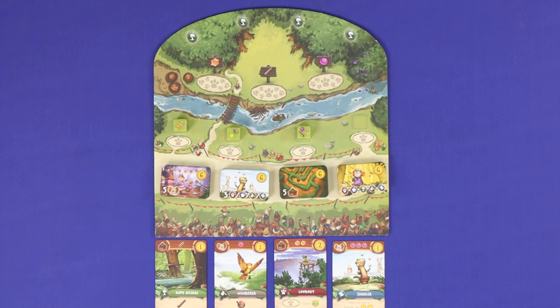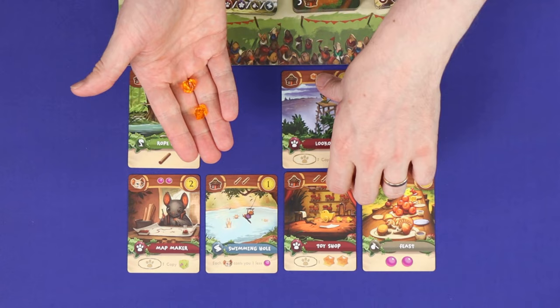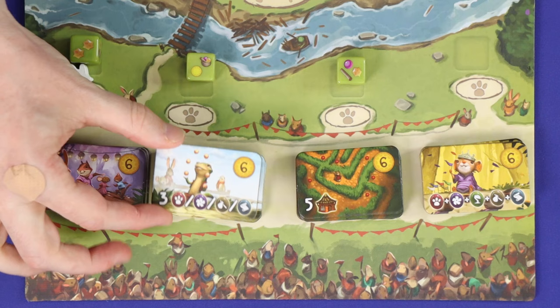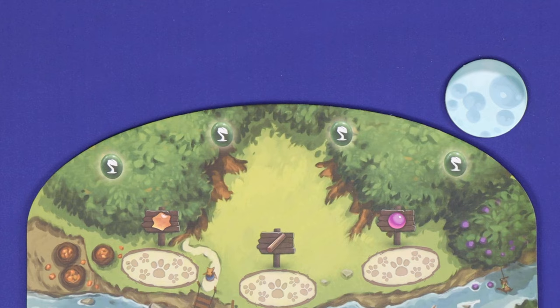Based on the classic game Everdell, My Little Everdell is an entry-level game in which players, playing as teams of animals, will gather resources and spend them to meet friendly critters and explore exciting places. As players explore, they'll gather points, new abilities, and aim to participate in the game's highest scoring parades. The player with the most points after four seasons of play will win the game.